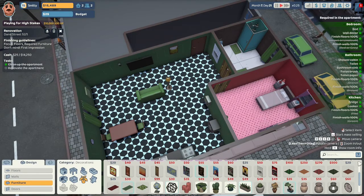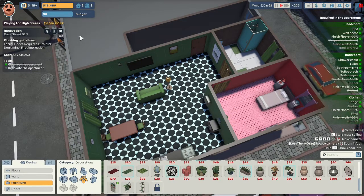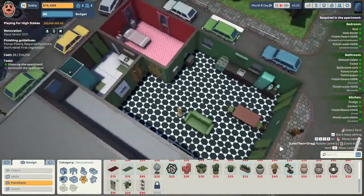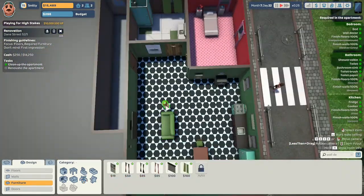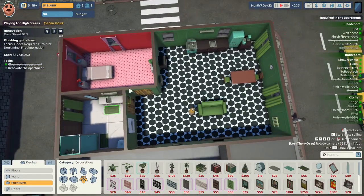I have $25 left. Oh, I could put this cheap calendar somewhere — put the cheap calendar over the washing machine. He's going to come in and fixate on that. $6 — do we have anything for $6? I don't think I do. We've met all the requirements. I realize this place looks pretty sparse, but I tried to use the most expensive or close to the most expensive preferred furniture, which is why our budget went down really fast. Let's see how we did.